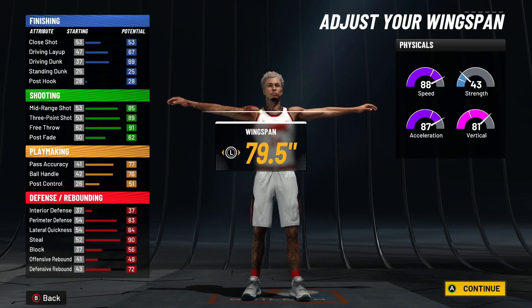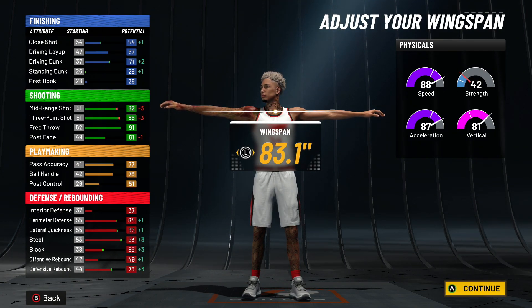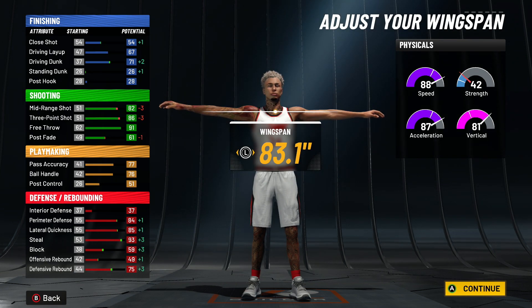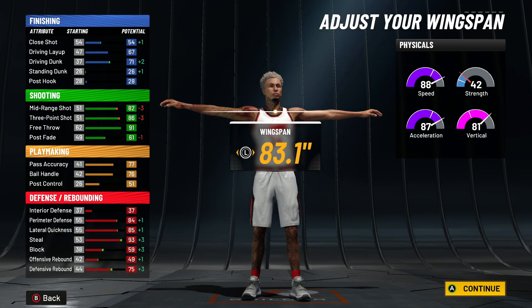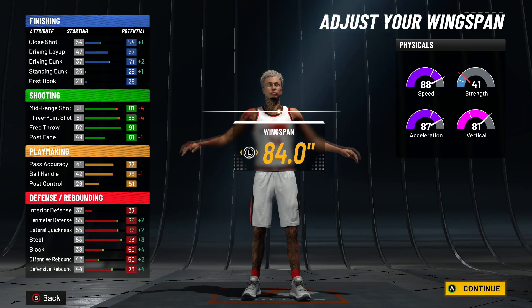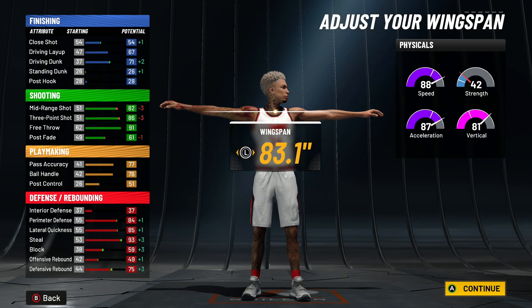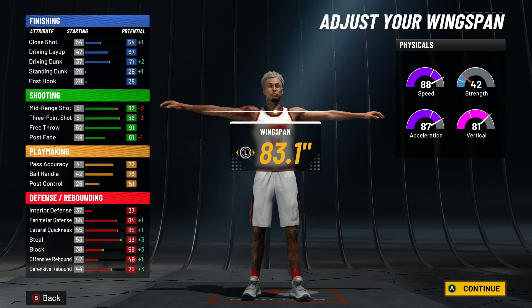For the wingspan, we're gonna go one off of max. Somebody said something real stupid in my last lockdown video — like once you go small wings... I clicked off that. One or two below max wingspan is still almost max wingspan. With this build we go one off of max wingspan just so we have that 76 ball handle, so at 99 we get 80 ball control. And whenever they release the size-up for the curry slide, we're gonna be able to do it.